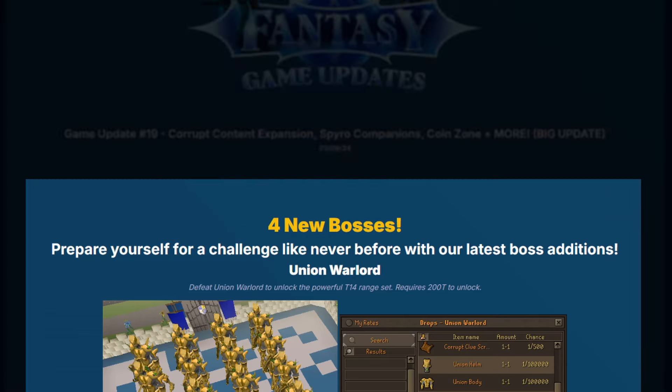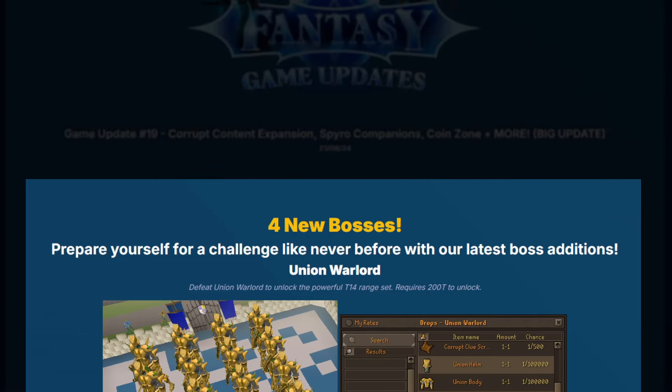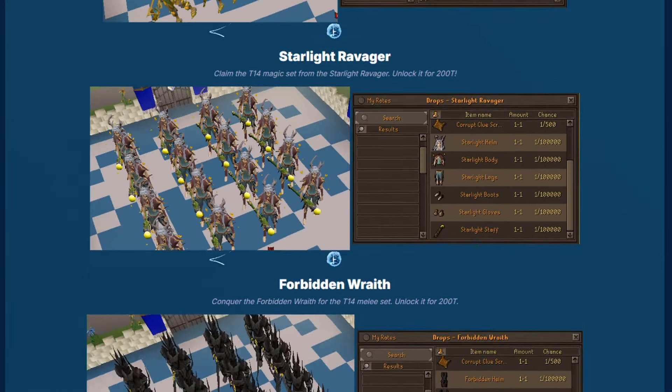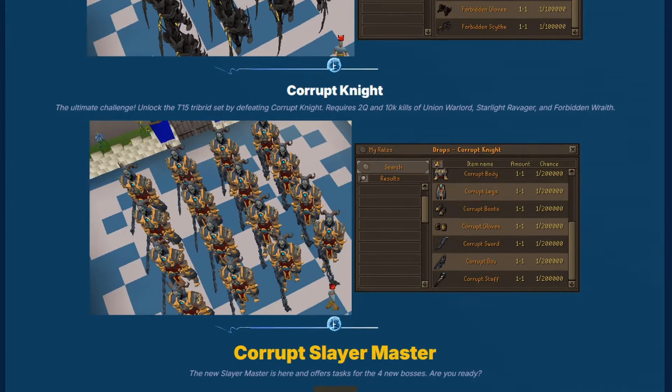Okay, we have loads to go over, but first off — four brand new bosses guys. Prepare yourself for a challenge like never before seen with our latest boss additions. We have Union Warlord, Starlight Ravager, Forbidden Wraith, and Corrupt Knight.